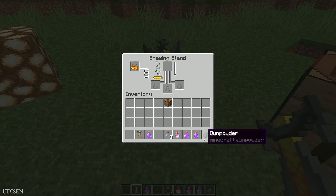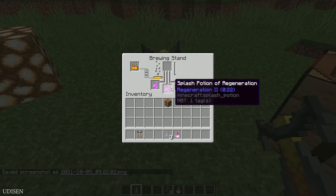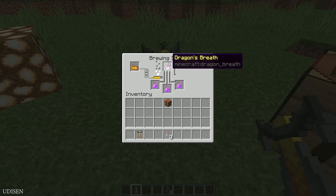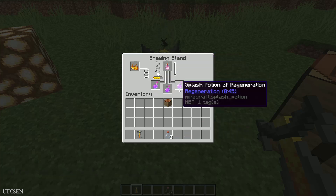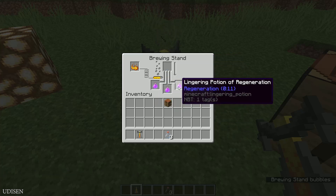Also, you can upgrade all the stuff in another way — with gunpowder, which drops from creepers, and we have created a splash potion. Now, if you use dragon's breath as another upgrade for the splash potion, you can craft a lingering potion, as you can see.